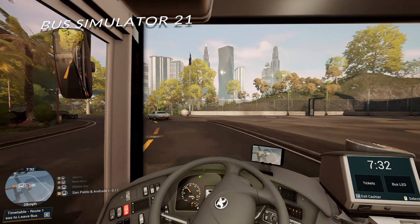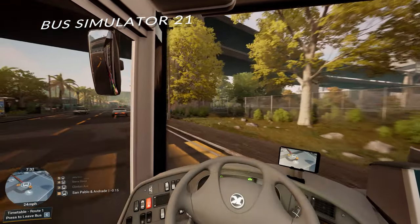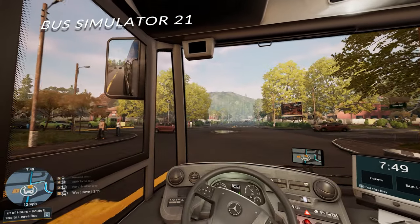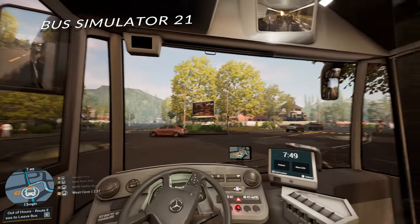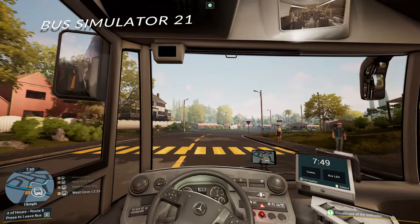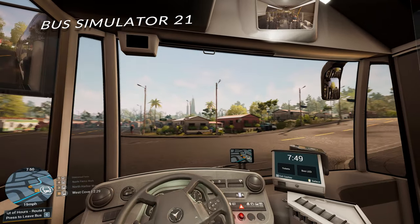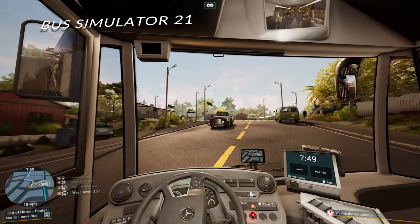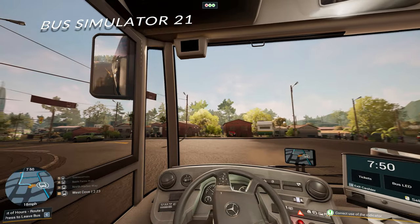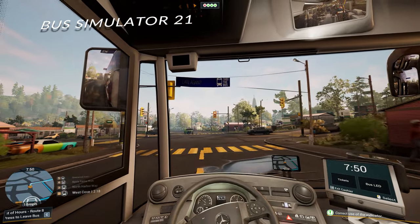I find it less satisfying when using the wheel on Bus Simulator 21, as you don't have the same level of force feedback working against you. Another criticism is how it feels like you constantly have your indicators on. It's not down to having short roads or small maps — they're actually pretty big — but something is wrong about the scaling in certain places. Once you take into consideration you need to indicate for each turn, when pulling out into traffic, when entering a bus stop and exiting a bus stop, there are portions of the map where it feels like all you do is indicate.